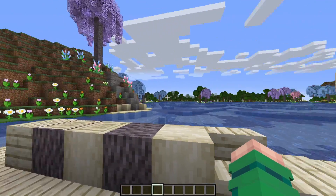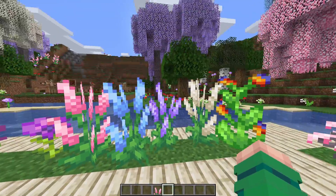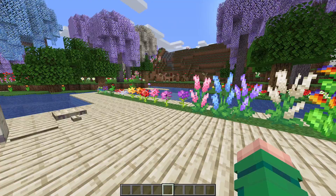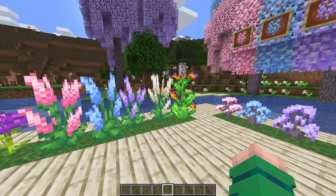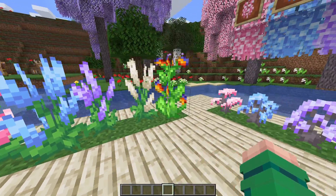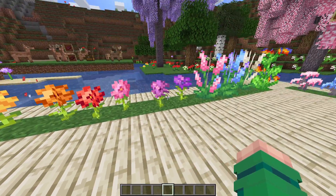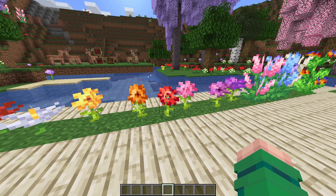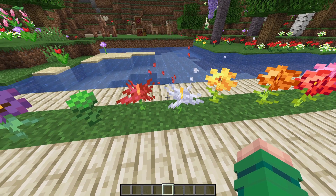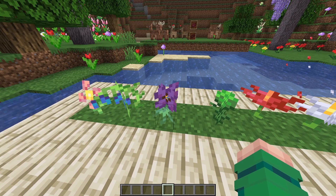Four specific flowers found in these forests are the delphiniums in pink, blue, purple, and white — matching the tree colors. There are many flowers in this mod found in different locations: Bird of Paradise in the jungle, hibiscus in different colors, lotus flowers in the blossom forest, dianthus in the swamp, violet in spruce forests, bluebell in dark oaks, and cartwheel flower also found here.